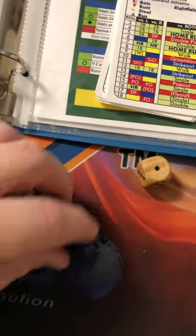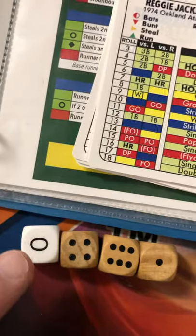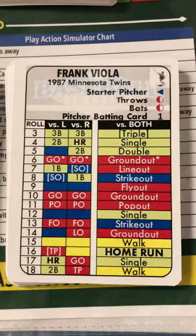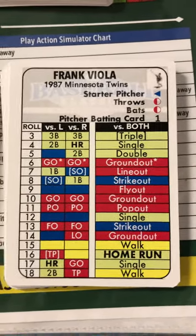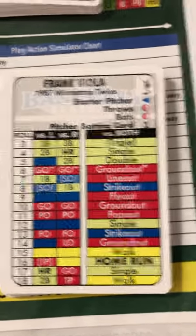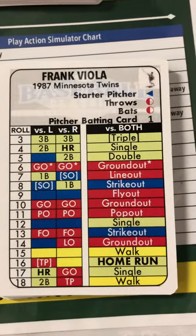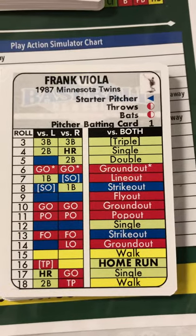We rolled a 0 and 11. A 0 on the binary die means that it's read off the pitcher's card. So we go to Viola and look at the 11. Whether we're doing advanced or standard, we roll and add the three D6s and get an outcome of 11. That is a pop-out.